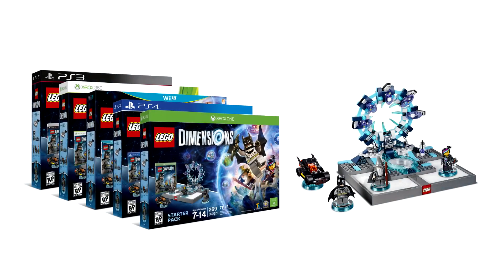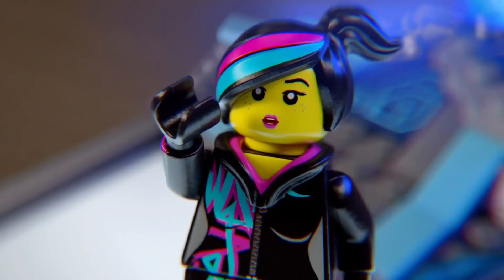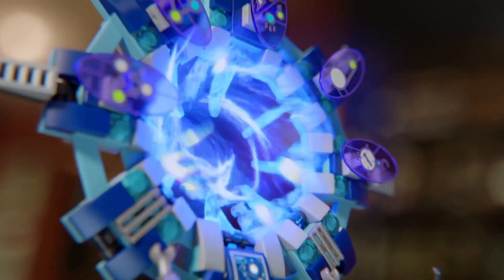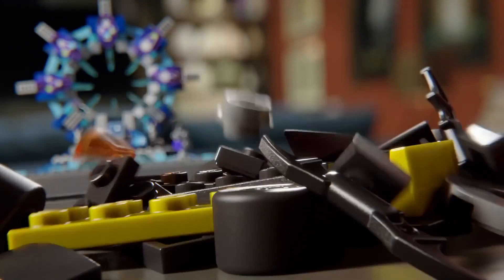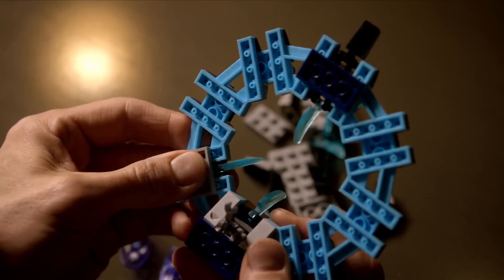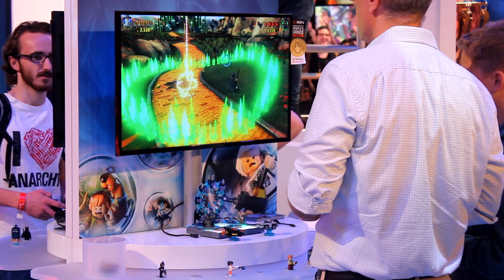For starters, for $99.95 you will get the starter pack box containing the game, the toy pad peripheral, and four LEGO Dimensions figurines. They'll be Batman, Gandalf, and Wildstyle from the LEGO movie. And the fourth figurine is the Batmobile — that's gonna be the vehicle you're using in the game. You will have to assemble the portal and the figurines themselves just like you would any other LEGO toy.